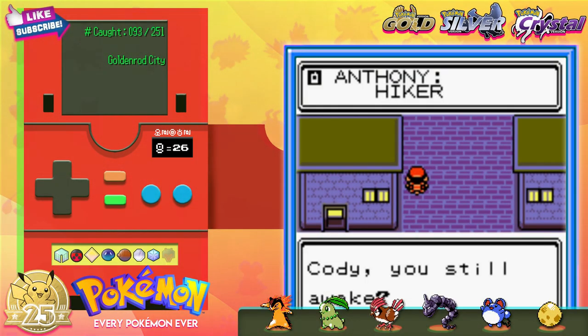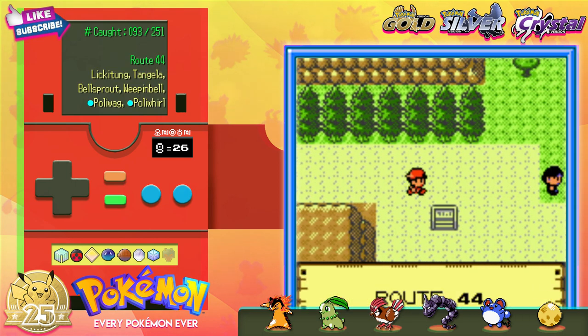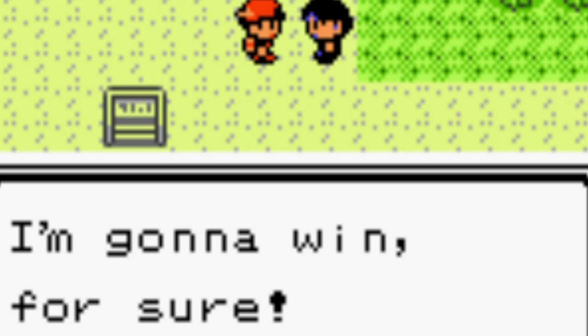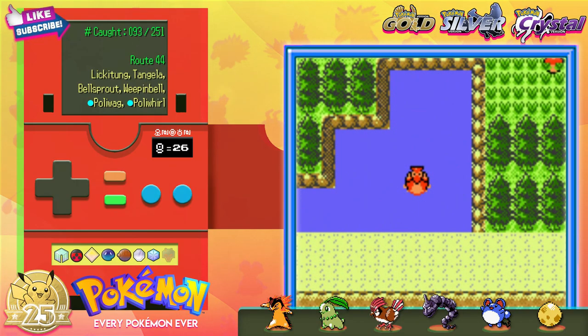After wrapping up in Goldenrod City, let's soar back over to Mahogany Town and continue our trek eastward. That rage candy bar salesman has evaporated, and the psychic guy gives a prediction. Fortune tellers, let me tell ya — they have horrible success rates.